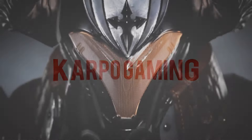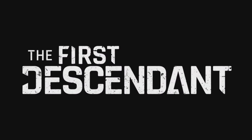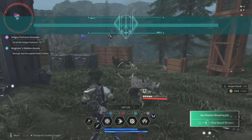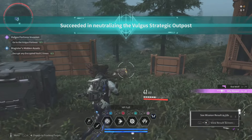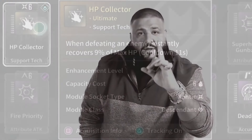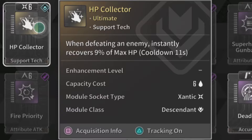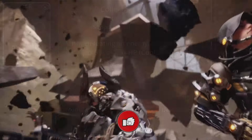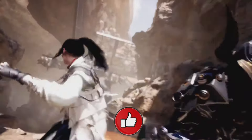Hey, what's up everybody, welcome back to Carpool Gaming and another First Descendant video. We're back at it again, and one of the best mods you can use for any descendant is the HP Collector, and today I'm going to show you how you can get it right here, right now.